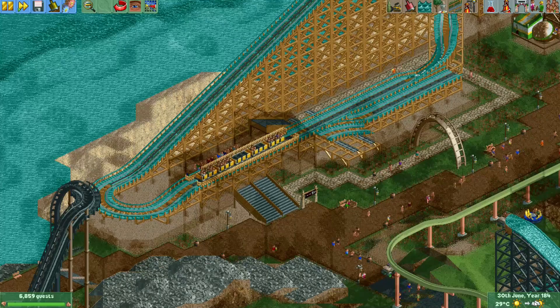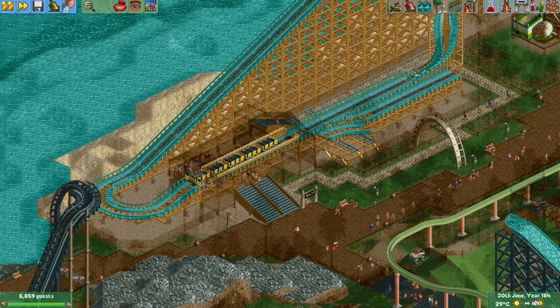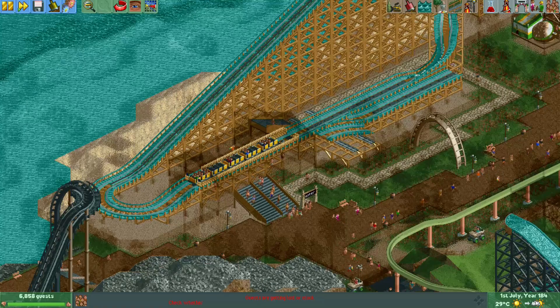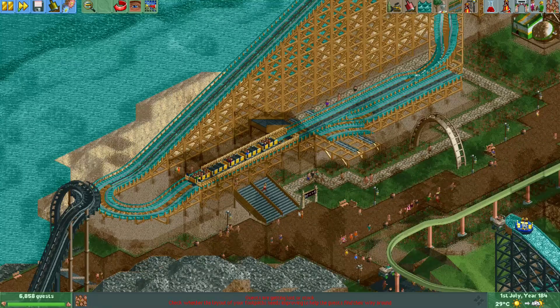In Rollercoaster Tycoon, guests actually also prefer the front and the back seats of the coaster, and will have a higher chance of choosing the first available car or the last available car on the train. This is especially visible on coasters which have been given a huge amount of vehicles using cheats.